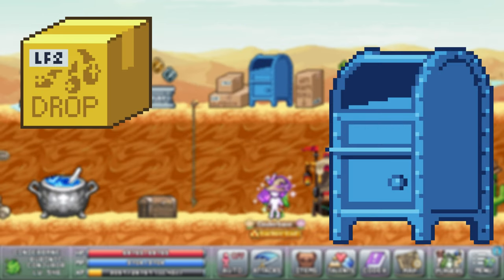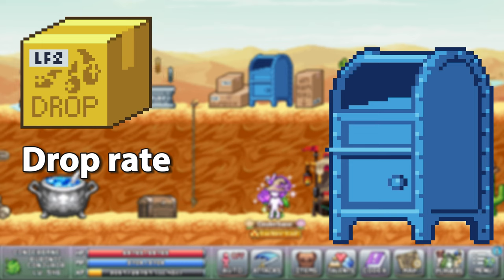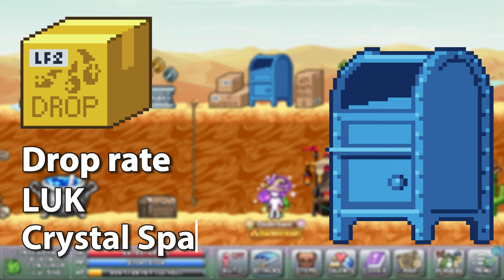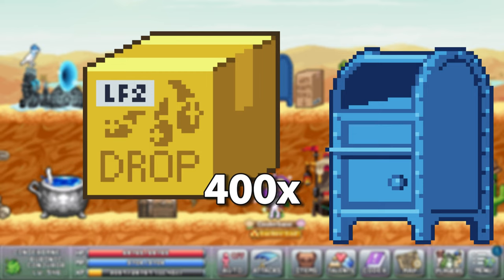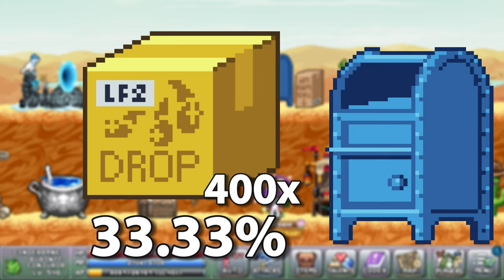The non-predatory loot box in the post office gives drop rate together with luck and crystal spawn chance on top. When maxed out at 400 boxes it will boost your drop rate by 33.33%.